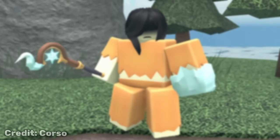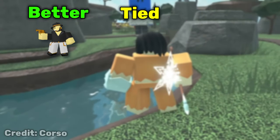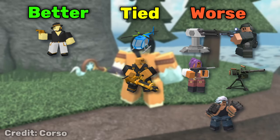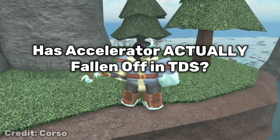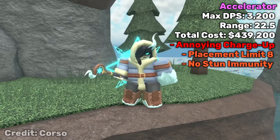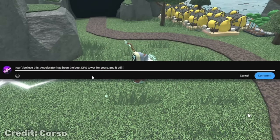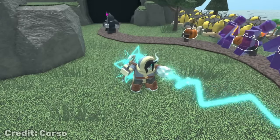Out of those eight DPS towers, the Accelerator was better than one — the Golden Crook Boss. It tied with two — the Pursuit and Golden Minigunner — but it was beat by five: the Turret, Ranger, Engineer, Gatling Gun, and Brawler. So, answering the question from the title: has the Accelerator actually fallen off in TDS? Yes, it has. Even if it has one of the highest max total DPS values in the game, it is just outshined by towers with larger range, stun immunity, and other mechanics. If you disagree, feel free to leave a comment below explaining why, and I'll see you guys tomorrow. Peace out, have a good day.